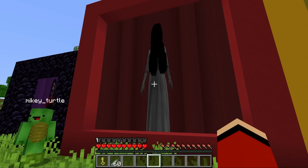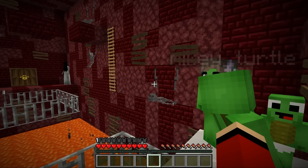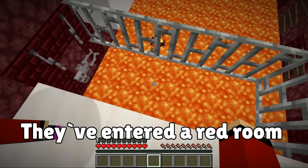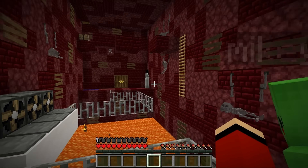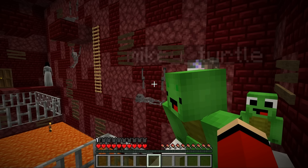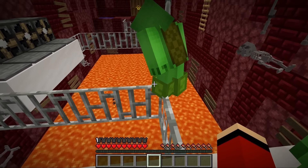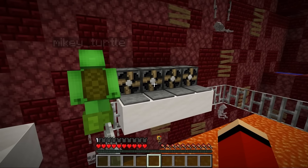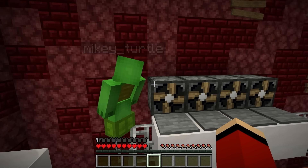Next up we'll enter this red portal. What is this place? There's lava underneath us and there's a door over there. Mikey, let's be careful not to fall into the lava while we cross. Hold up - stop! Right there, that looks like some kind of trap.